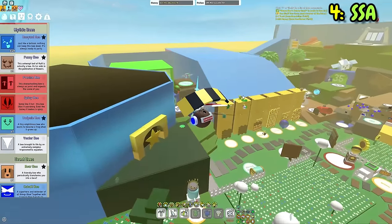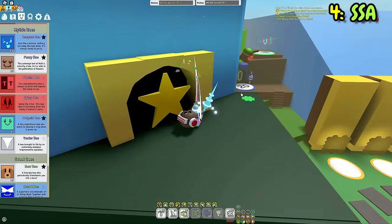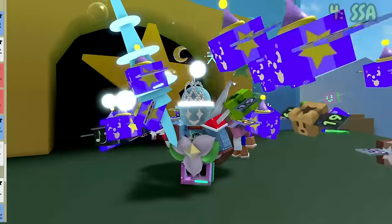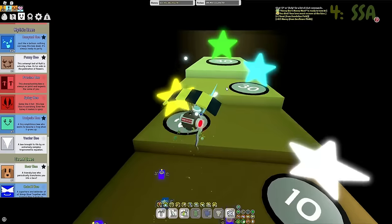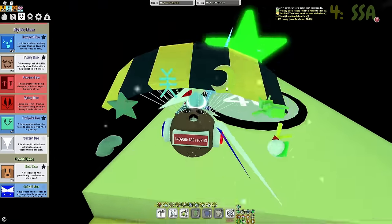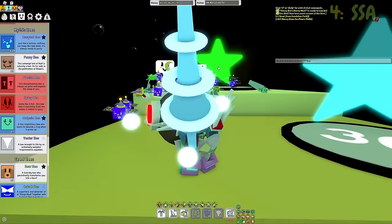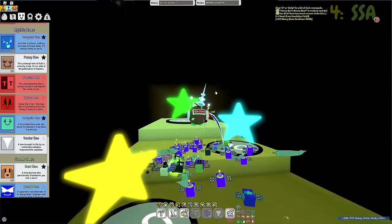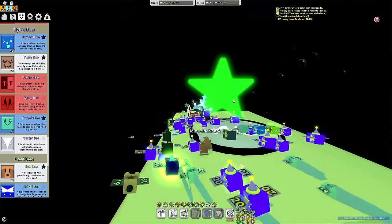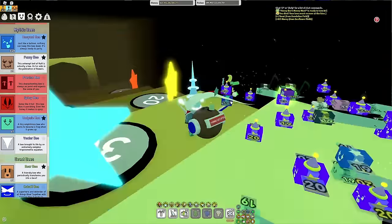The fourth and final reason why this hive is superior is because you will be able to get the supreme star amulet a lot faster. If you don't know the benefits of the supreme star amulet — you will make so much honey you won't even know what to do with it. This is why you want a lot of gifted bees in your hive, because the supreme star amulet is very overpowered.